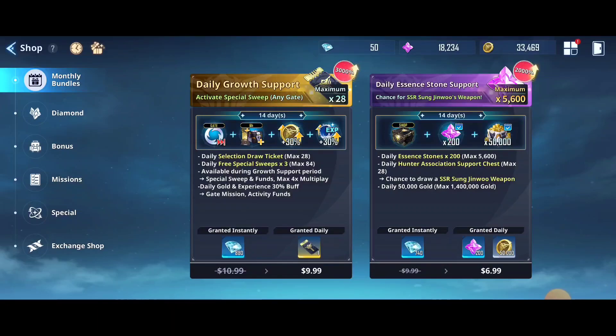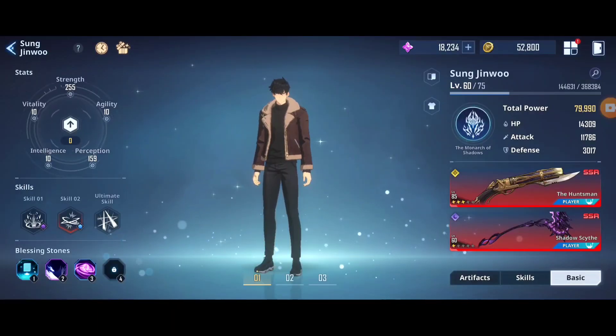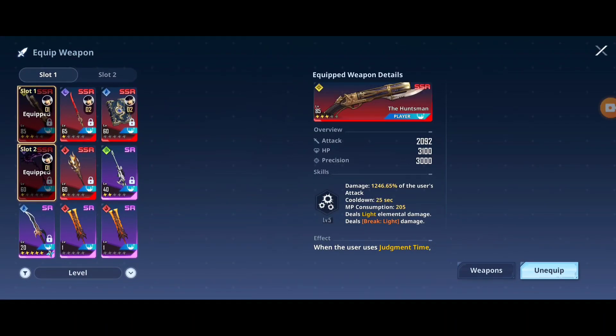Let's move right ahead to the video. This is our new series of SSR weapons, and in this video we are going to give you the SSR gun - the Huntsman review. It's a light type ranged weapon and it's a very very strong weapon for Sun Jin Woo if you can get it. I believe the chapter 8 Igris fight also requires a lot of work, and if you want to defeat Igris, this gun is going to be a must-have.